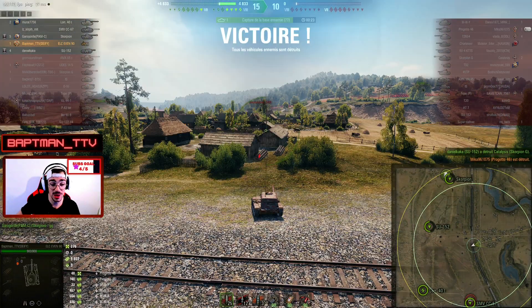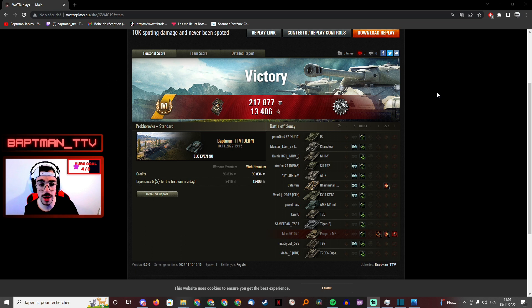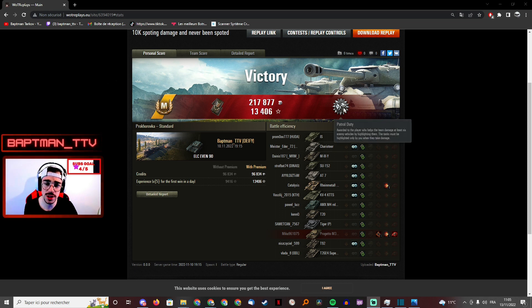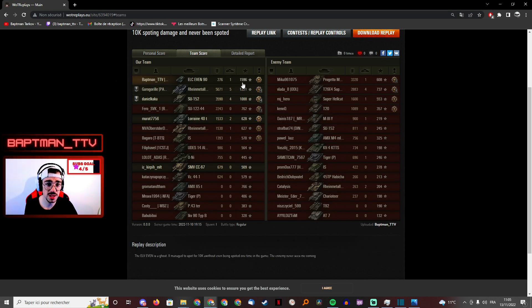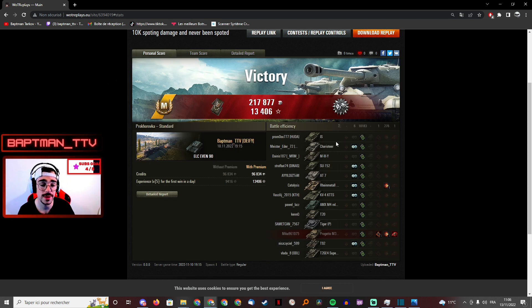9807 spotting damage. Now let's see the result of the battle — we win the game. As you can see, 10k spotting damage. I'm pretty happy with my results. First class mastery badge. Pretty good game — I also got one kill. First on my team obviously. 1596 base experience, which is pretty good. I also applied my 3x experience multiplier to get to 20,000 experience.